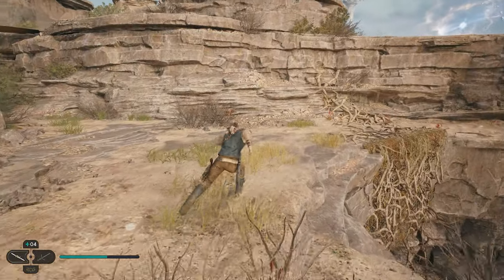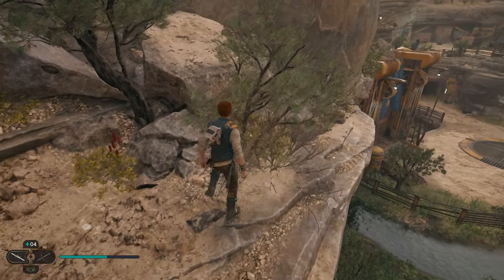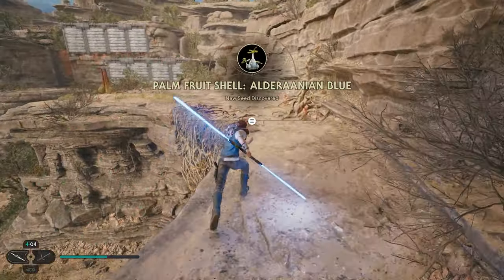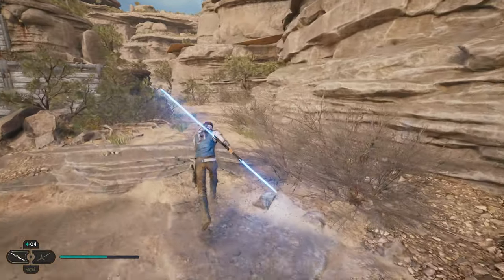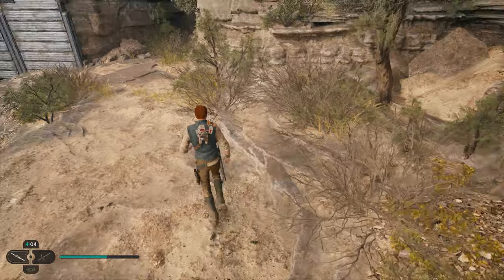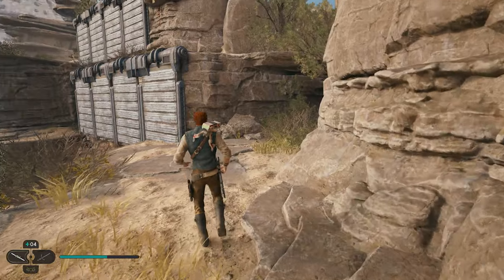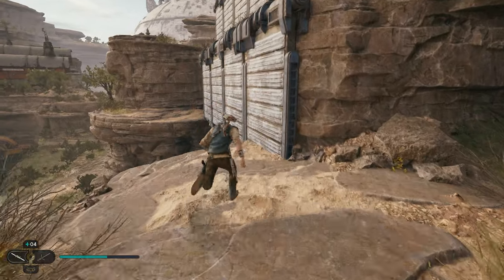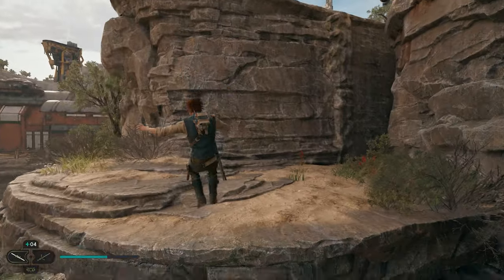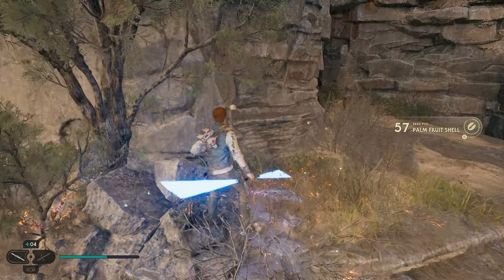The first thing we're going to do once you get up here is go all the way to the right side. If we go all the way to the far right, we're going to have another seed pod — go ahead and destroy that and grab that one. Now we're going to run to the other side. Once we get back over here on the left side, this one is a little bit more difficult to see — right here is going to be your next seed pod. After you grab this one, we're going to turn around and you're going to have a spot where we can wall run. We'll wall run across here, and once we get over here, we're going to go to these bushes in the back left and we're going to have another seed pod right here — go ahead and destroy that.